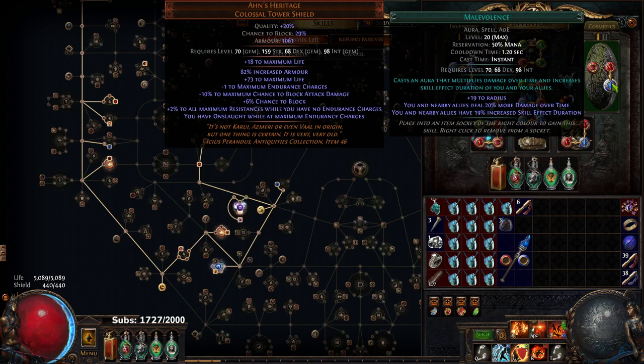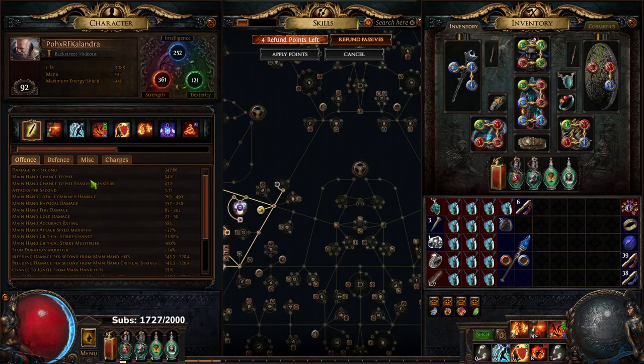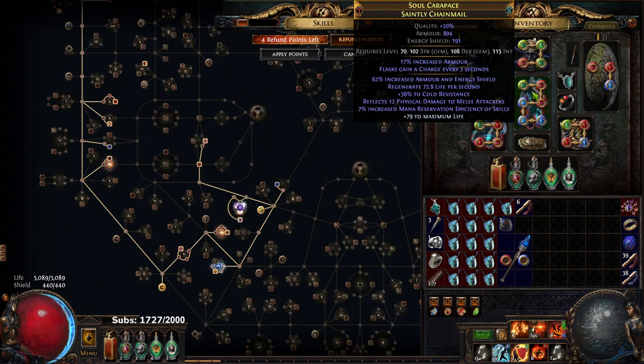I've got my Malevolence here. Going over to ring one — basically just very heavy chaos res. I actually pulled this out of a ritual. You can see we're currently rocking 67 chaos res. I've got another ring here that's basically the same — mainly for chaos resist.